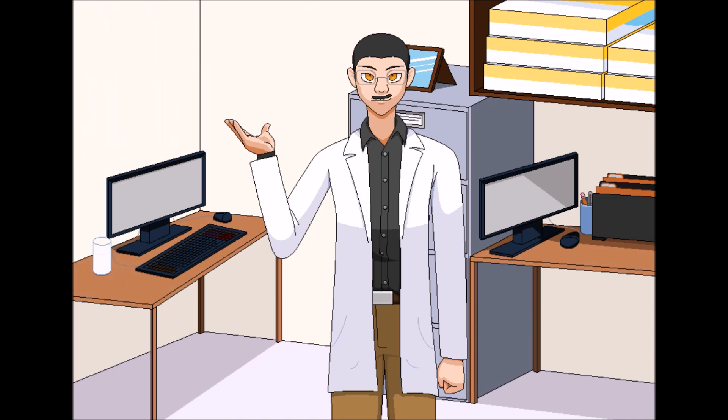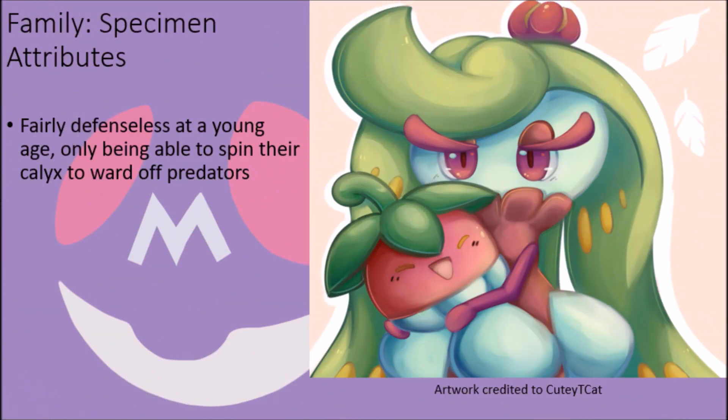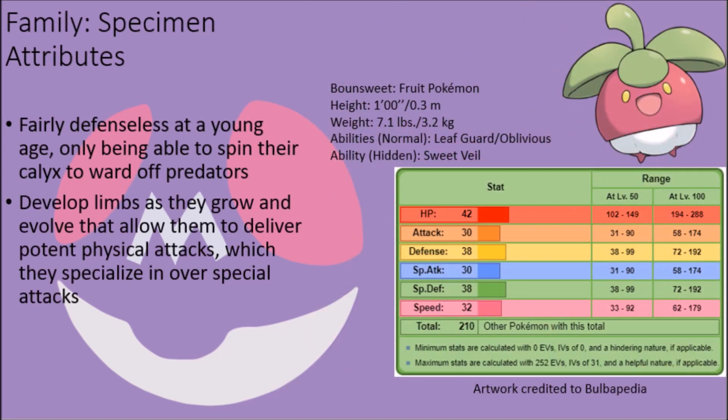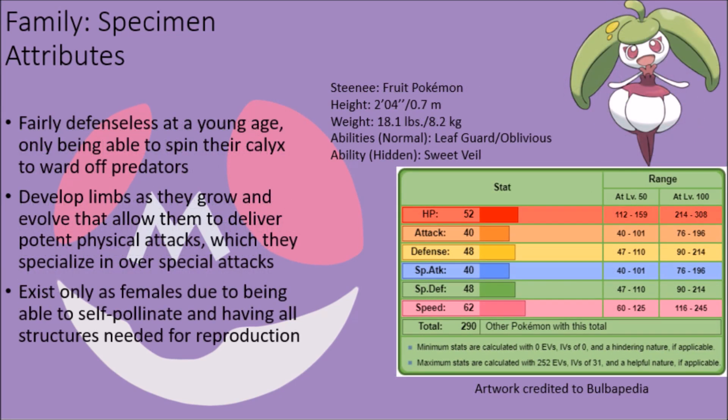The members of the Bounsweet family are interesting plants that undergo a fairly radical transformation in form as they grow and develop, their powers and capabilities changing to build them from a weak nuisance to a potentially devastating threat. These creatures start off very much as little more than fruit with sentience and are unable to do much with their small bodies, leaving them fairly helpless. They can spin the calyx on the top of their head to ward off predators, but this rarely has much effect, and it is not until they reach their final evolution that their physical strength becomes a noteworthy threat. This family is also unique in that it is completely female in sex, with no males known to exist.